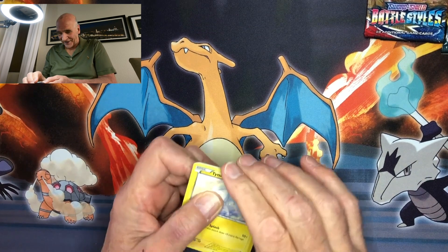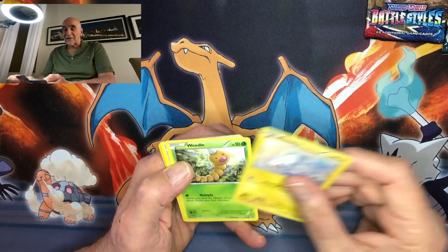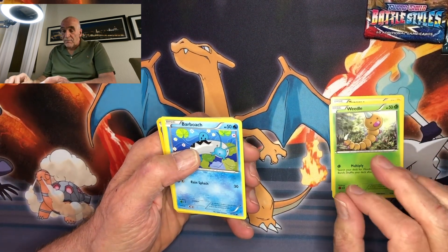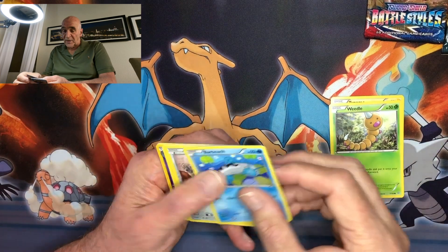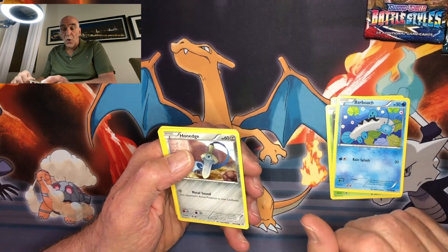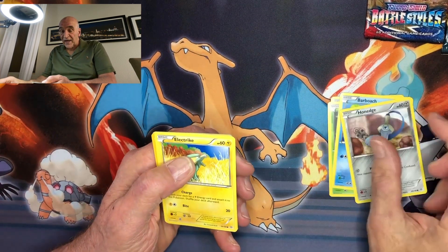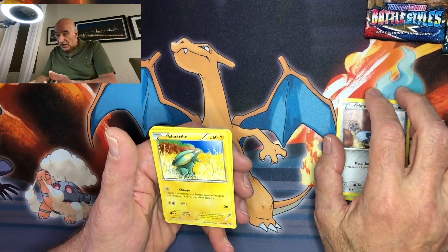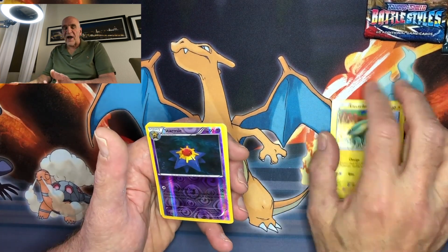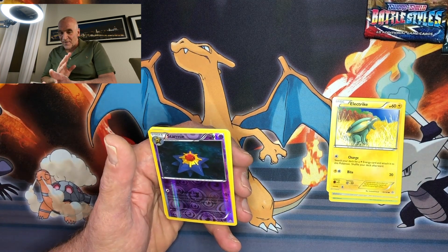I don't have to turn over any. Okay, we have a Water Splash, a Tynemo which has a Water Splash. We have a Weedle which is to multiply. We have a Barboach which is a Rain Splash. We have a Hon Edge, which is part Hone and part Edge — so it's kind of a knife. We have an Electrite. I'm not really sure what that is. A nice card — it hid from me. We have a Starmite.